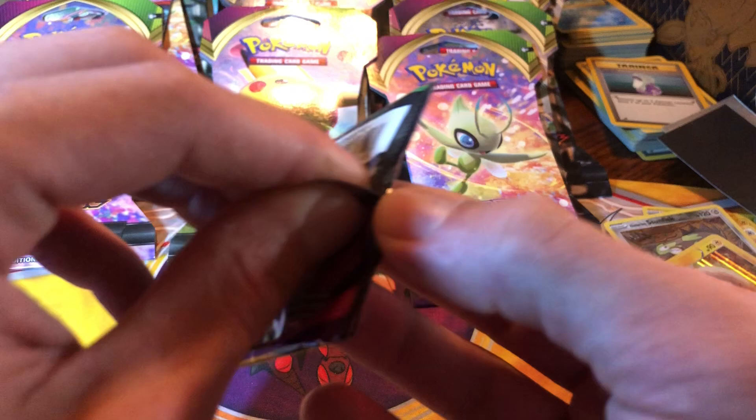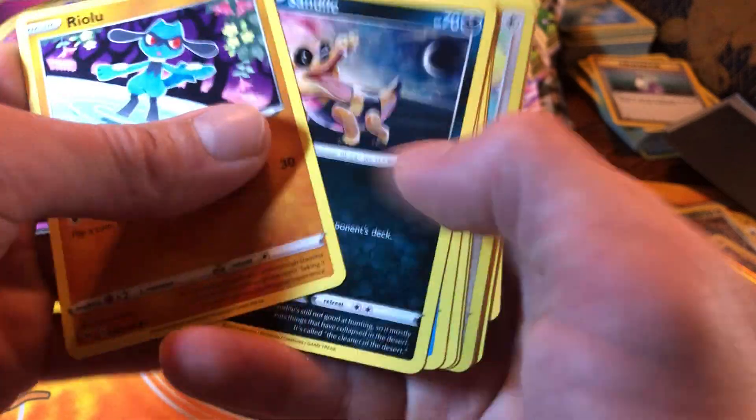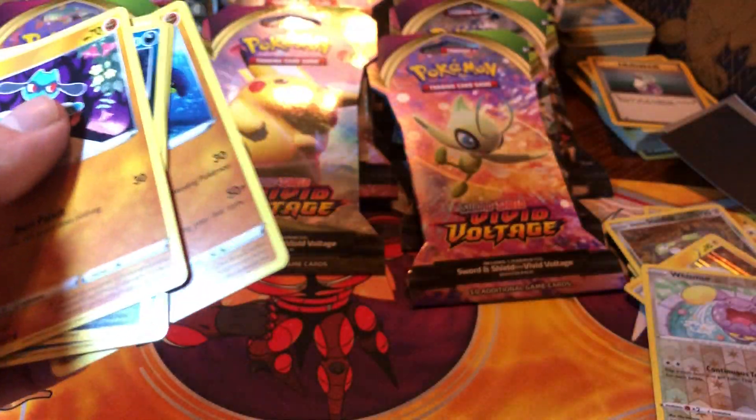Oh shit, that wasn't much - it scared me. Code card, green. Run through it, reverse Whismur. Get rid of that energy.